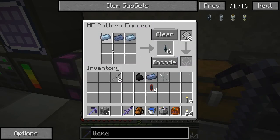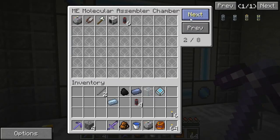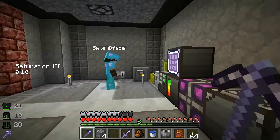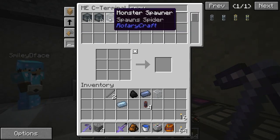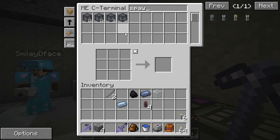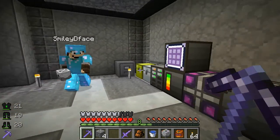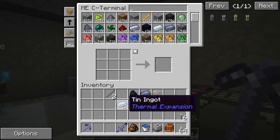We do have a cave spider spawner. Have you put a skill in there? Because arrows and bones are nice to have. Do we need bones for one of these? We've just made bone meal. I don't think so.